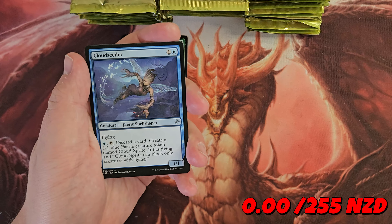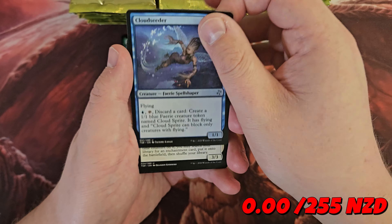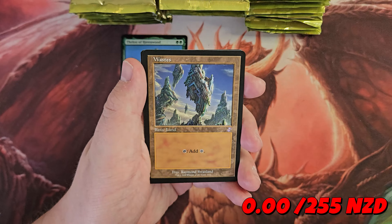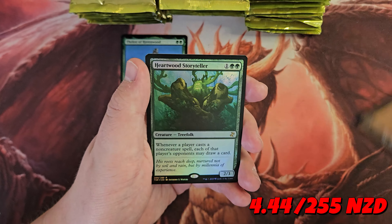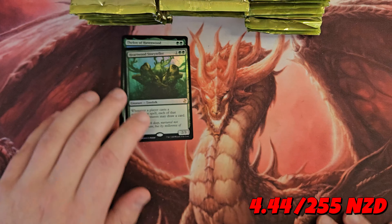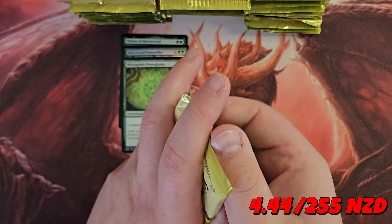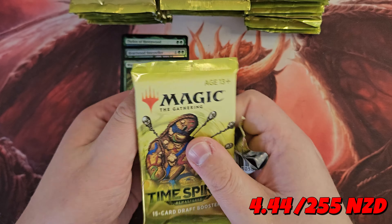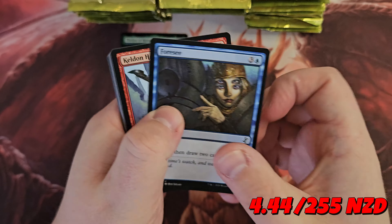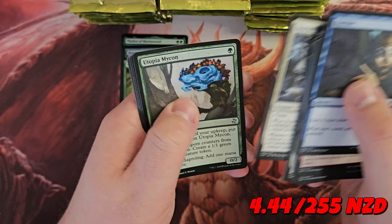Other hits today — what do we want? Gemstone Caverns, Urborg, and I'm sure there's a few that are escaping me. Muruganda Petroglyphs. We've got a Wastes in the old border and a Foil Heartwood Storyteller — so a Foil Rare to start us off. Not sure how many we're expected to see, but we are expected to see one time-shifted card in a foil. Those have some pretty crazy multipliers on them, so hopefully we find the right one. That is going to be a big part of whether we beat this box today.